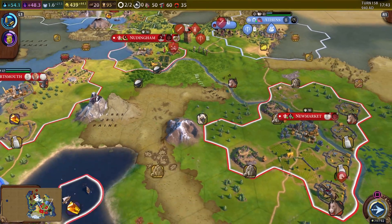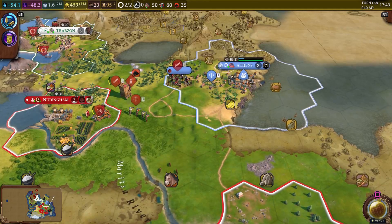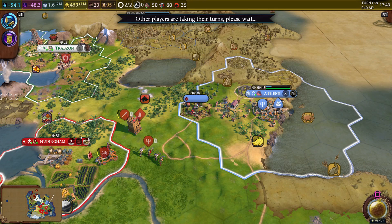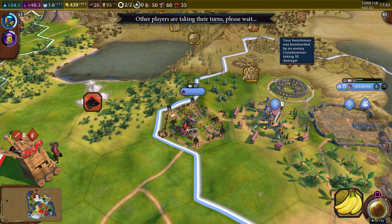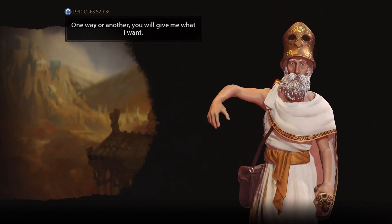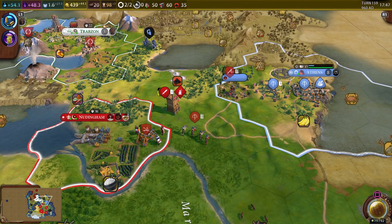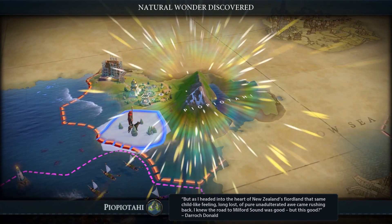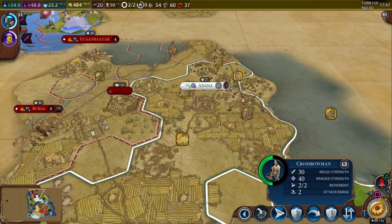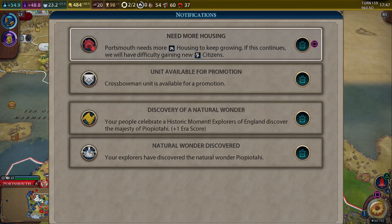I think they just built another crossbowman — that means they'll kill the swordsman now. They're just pumping out crossbowmen. There's a difference though: they're defending their city, so crossbowmen are the ultimate unit. We're attacking, so catapults are what we really need. Also because they're building crossbowmen, swordsmen are the best units to fight those. We discovered a new natural wonder, and that pushed us into having a normal age next era — we need 12 more era points for another golden age.